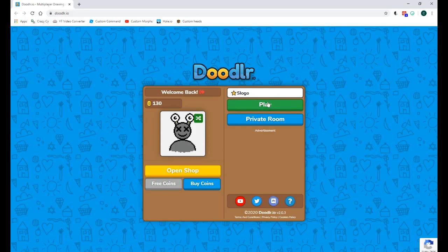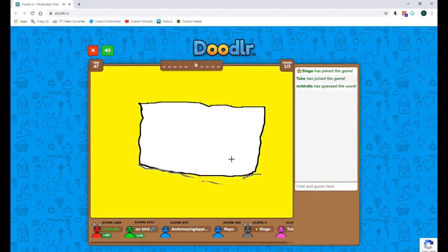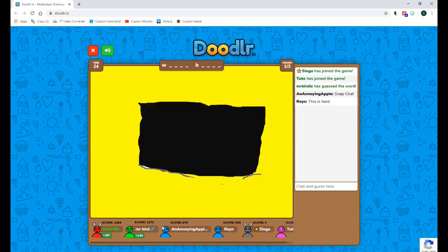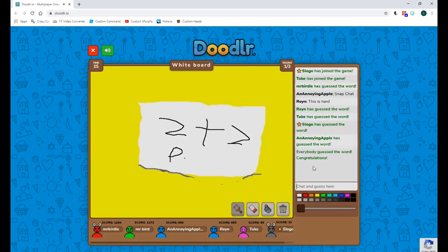All right, let's get in. First place! We have Mr. Birdie, Mr. Bird, the Annoying Apple, Rain, Slogo — well, that's me — and Toke. My plan is: if people really believe I'm Slogo, I'll tell them to subscribe and use code Slogo because he's awesome. Nobody really seems to have noticed yet; it just says Slogo joined the game and they're just guessing.